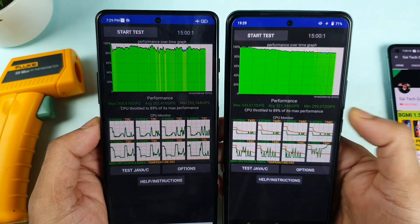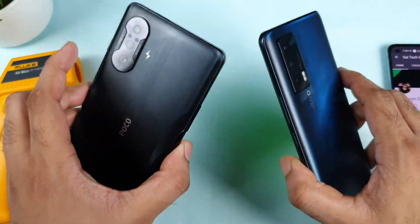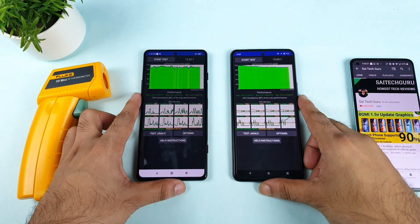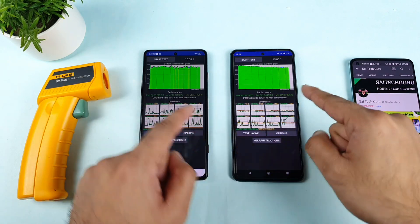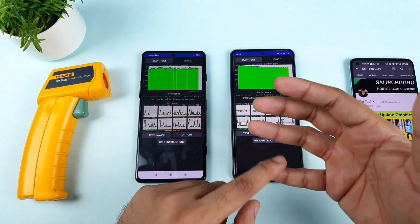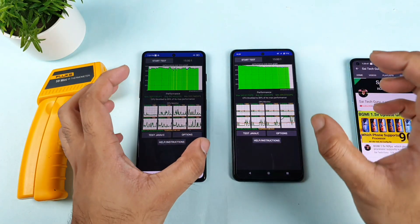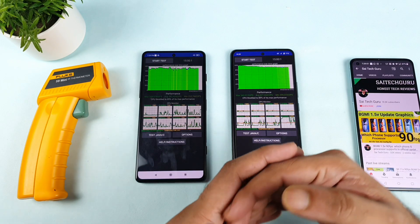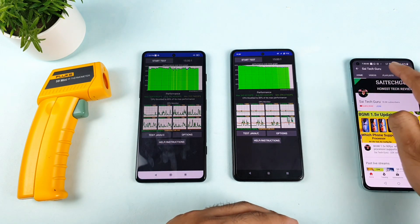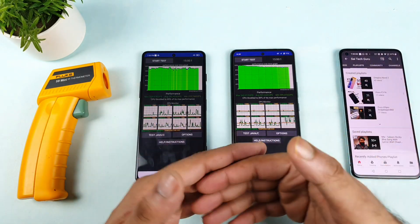Both phones are doing a great job of maintaining a stable graph — not going suddenly up or down. These are the throttling comparison results using game enhancement boosters. Both phones had peak temperatures of 39.6 and 39.4 degrees, very close to each other. I'll try different tests next, including 3D benchmark and AndroBench run three times continuously to check sustained performance. Follow my channel and the Poco F3 GT playlist for more details. See you in the next video!